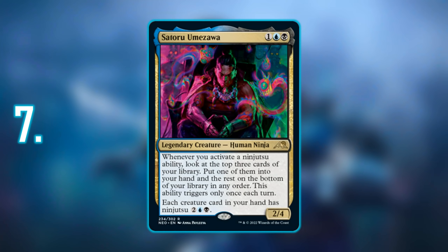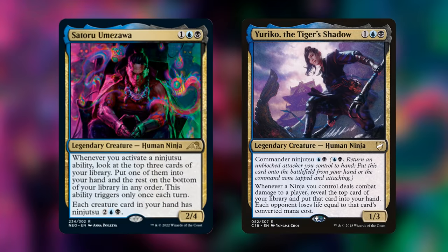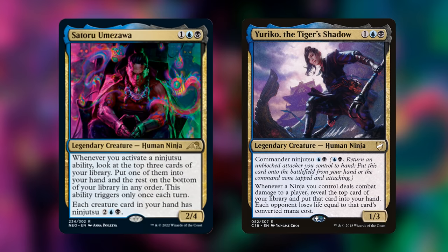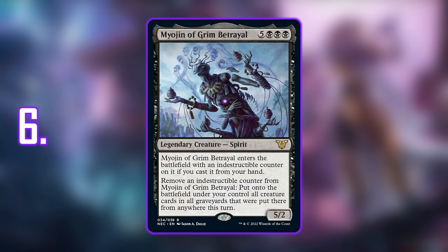Number 7: Satoru Umezawa. His ability gives each creature card in your hand ninjutsu, making him a very different Commander option than something like Yuriko the Tiger's Shadow — who had Commander ninjutsu. Satoru essentially makes everything else a ninja with the ninjutsu ability, so you can have massive Eldrazi with ninjutsu for only four mana. That makes getting big creatures like Jin-Gitaxias out a breeze. The way you build around Satoru is going to differ greatly — you're not reliant on ninjas at all — making him a very fun and flexible Commander to build around.